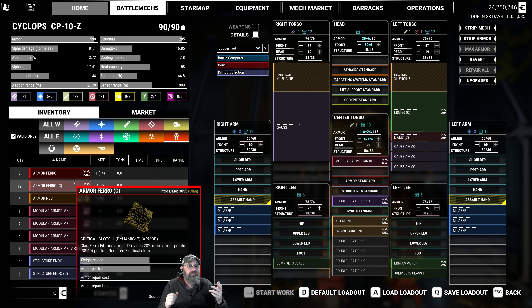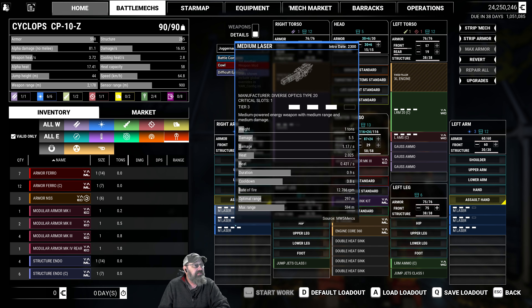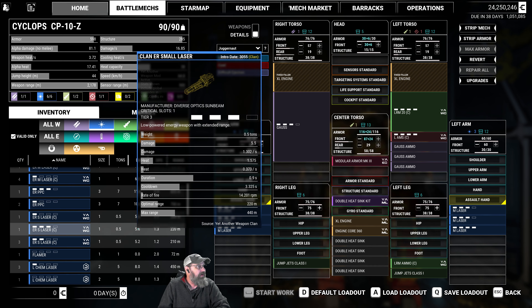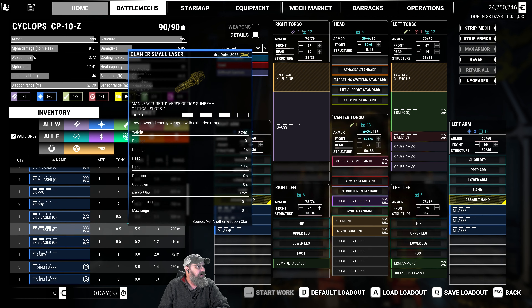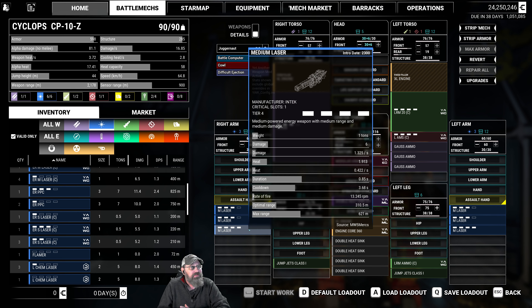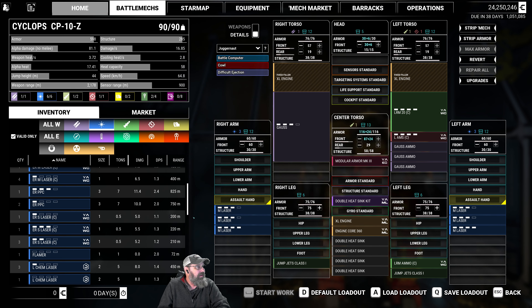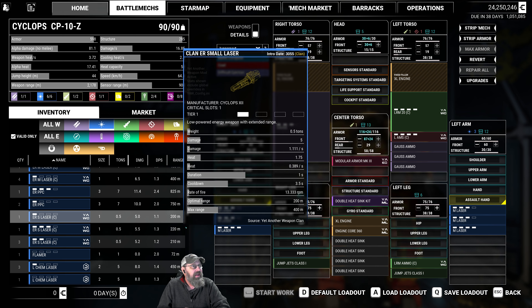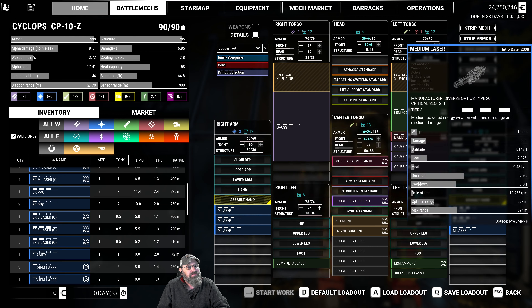You guys have to let me know down below if this is something you want to do — if you'd prefer to get rid of the XLs, lose that vulnerability, make us a lot tankier, but we'd have to make some decisions. In this case, we can easily save six tons by going with small lasers. We can go with some clan ER small lasers — they have the same range as what we have here, tier three and tier four, so they're a little bit better. You're looking at 200 meters with a 440 range versus 220 and 440 for a tier one medium laser.